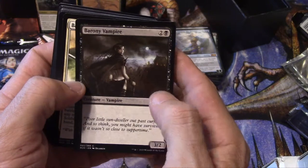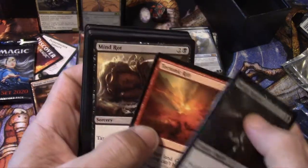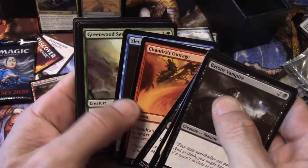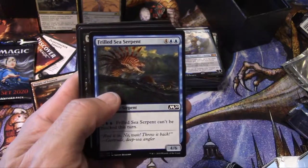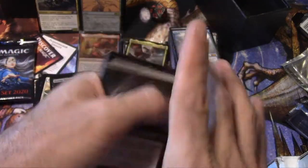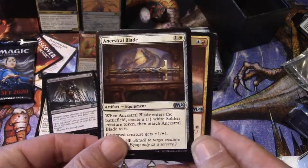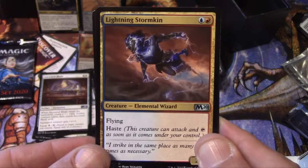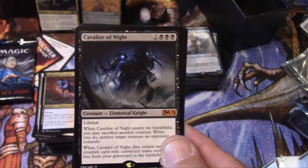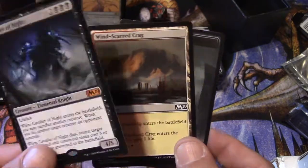Barony Vampire, Barony Vampire, Battalion Foot Soldier, Tectonic Rift, Mind Rot, Bone-Clad Necromancer, Frost's Claws, Chandra's Outrage, Sleep Paralysis, Greenwood Sentinel, Frilled Sea Serpent, Noxious Grasp — cool card — Ancestral Blade, Lightning Strike. And my rare — Cavalier of Night. Not the green one, but my second cavalier, and it is a mythic card, so alright.